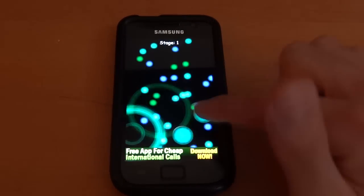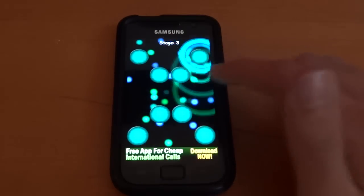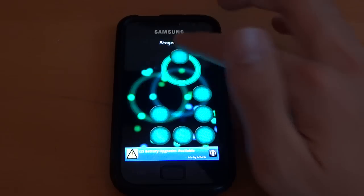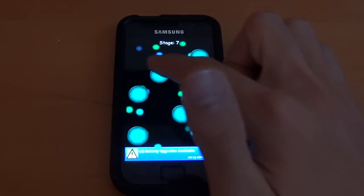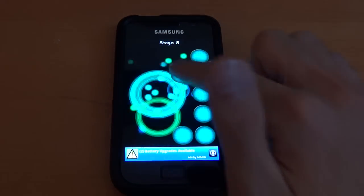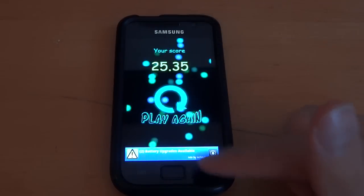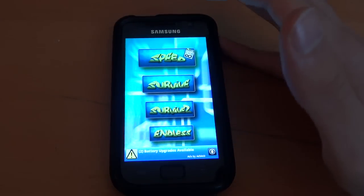In Speed mode, you basically have to get a top score for completing all the different stages. If you miss, it gets red — it judges you on your speed. The tactic would be to go in a certain pattern so your finger doesn't move too far. I did pretty good on number seven, went up on eight, and my score was 25.35 seconds — quite nice.